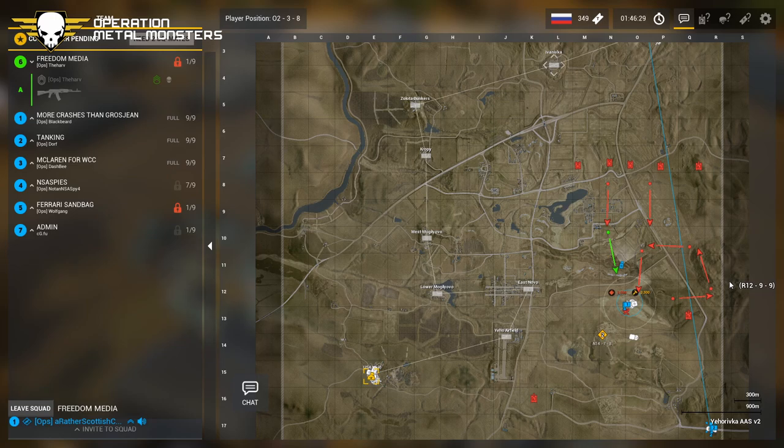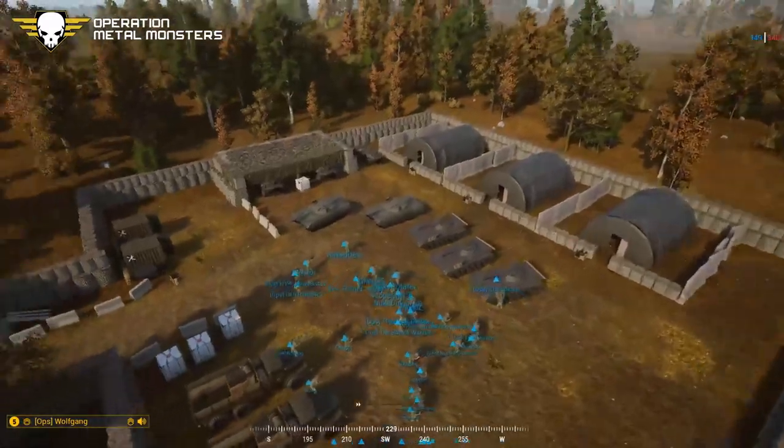Questions were raised about whether the Americans have TOWs. The answer is no, but they have HAT kits — AT-12s — so they're well equipped on their feet. That's the Russian command brief. Get into one of the BMPs.